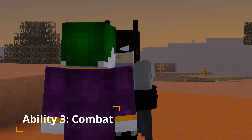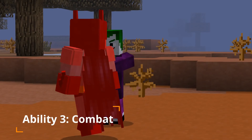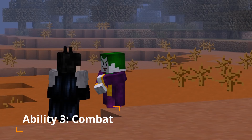Ability 3: Combat. Increase your damage by 2 every few hits, with the potential to avoid basic melee attacks. Opponent's knockback is also decreased after being winded, allowing more blows to land. This move lasts for 5 seconds.